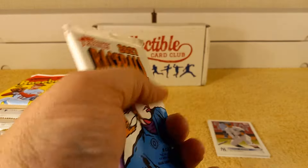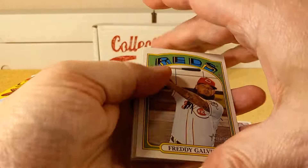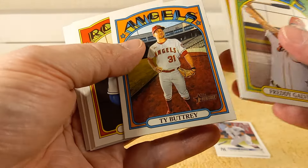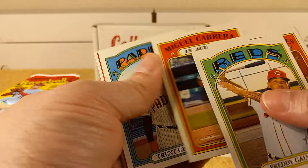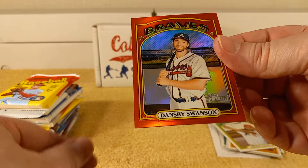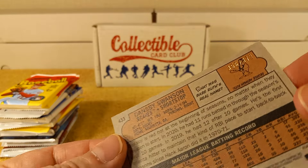2021 Topps Heritage. We have Freddy Galvis, a World Series card, Buttry, Hunter Dozier, Miggy, an in-action card with the puzzle piece on the back, Grisham — oh, it's a chrome parallel! Dennis Swanson, nice, out of 356 and out of 372. That's nice, pretty cool. And a red chrome parallel.